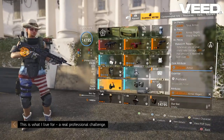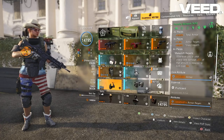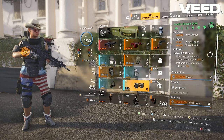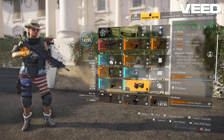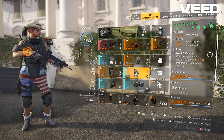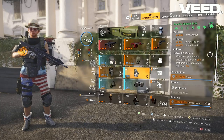For your holster, knee pads, and gloves, you're going to run Foundry Bulwark with Armor as your core attribute and Armor Regen as your other attribute on each piece.